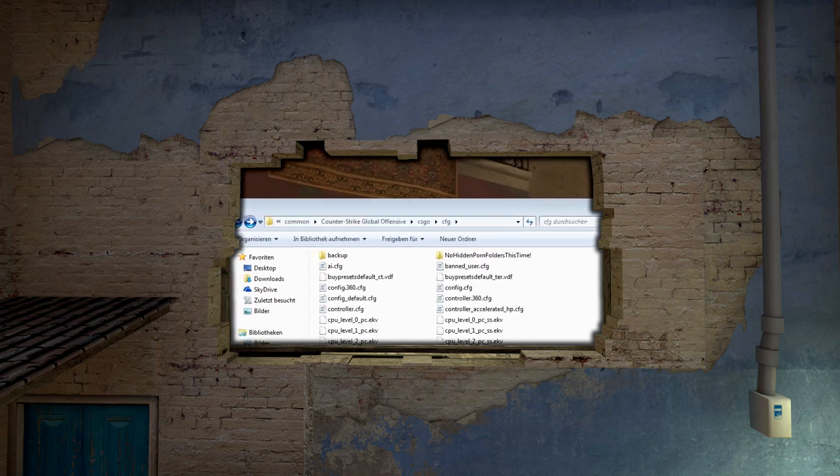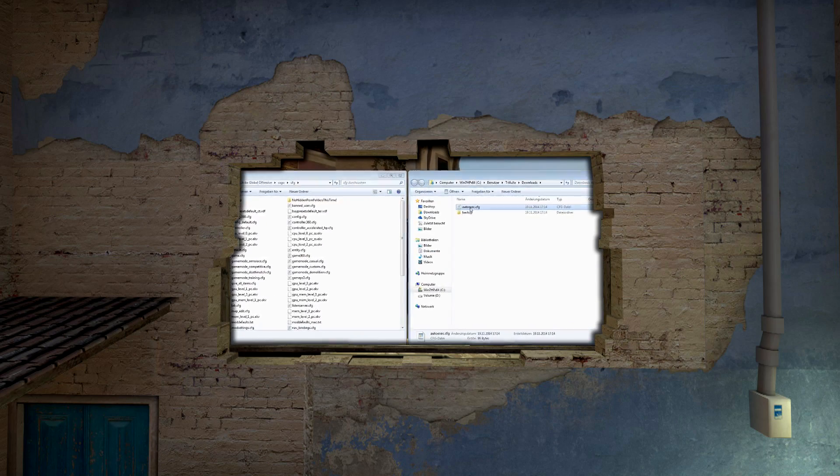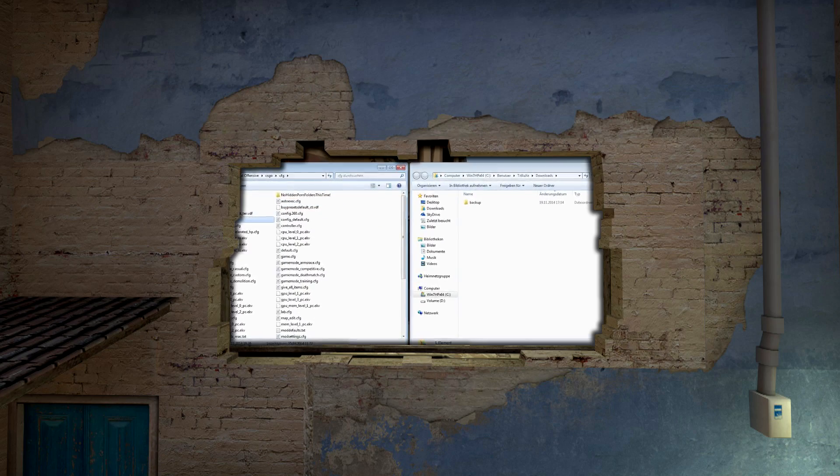These are done using the jump throw bind. If you have never heard about the jump throw bind before, you can click the annotation on the screen right now and that will bring you to my detailed jump throw bind tutorial.